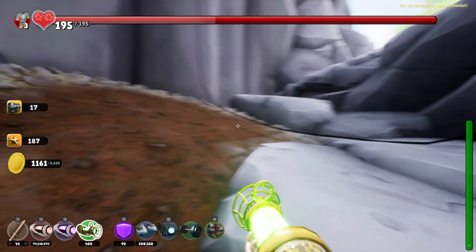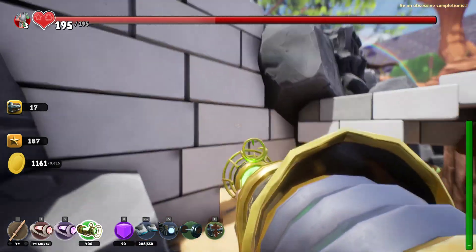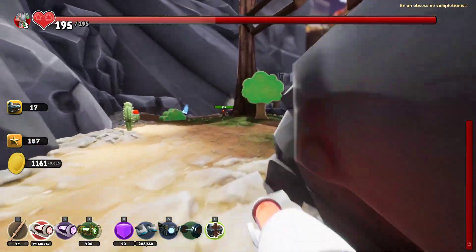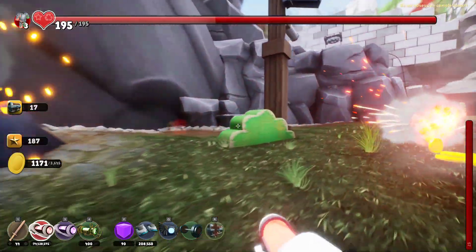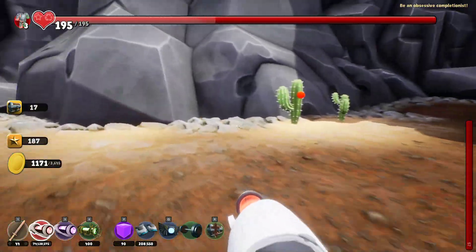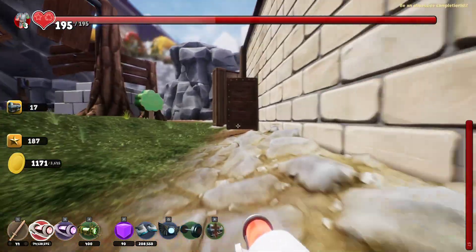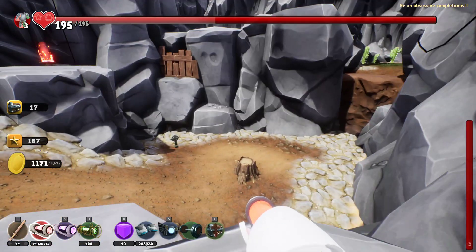Yeah, that's it for the day for real now, because there's no beeping going on right now. Wait, wasn't there a beeping chest over here still, or did we find that one in the meantime? I guess we found it because it's only spawn point beeping now. Where's the spawn point though? I do want to get rid of it — I want to get rid of all of those too.